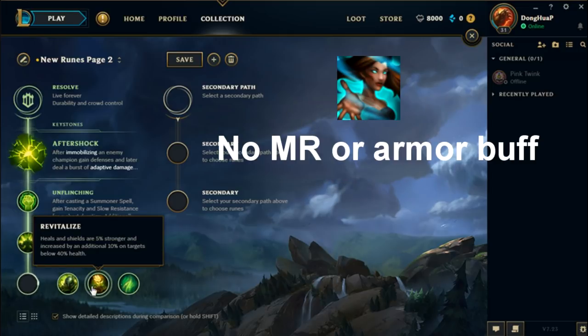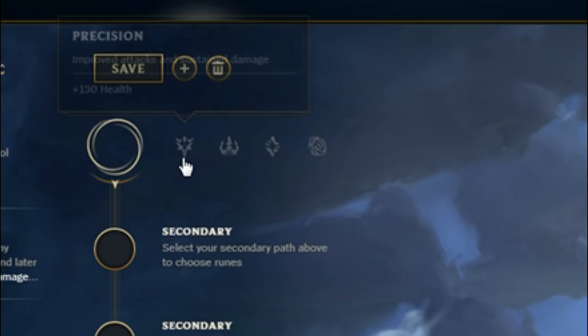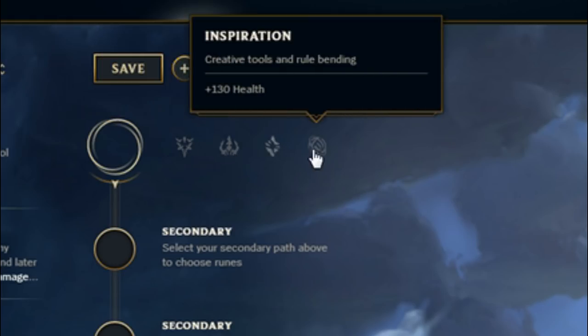Revitalize is a lot like Windspeaker's Blessing, except it does not give you the resistance buffs. It is 5% less effective on healthy allies, but 5% more effective on allies who are lower on HP. Second Wind heals 4% of your missing HP over 10 seconds after taking damage from an enemy champion. When you pick the Resolve path, you will always gain 130 more HP.